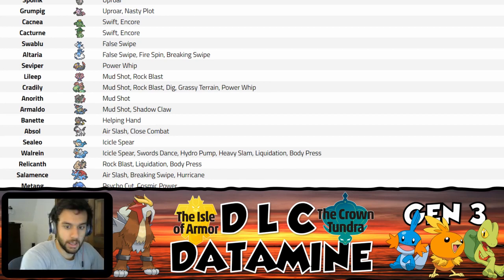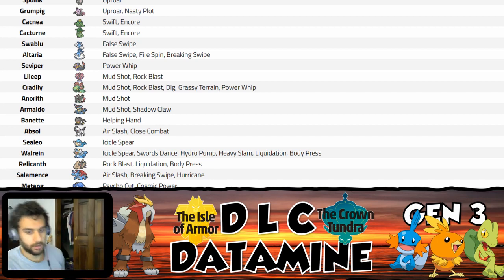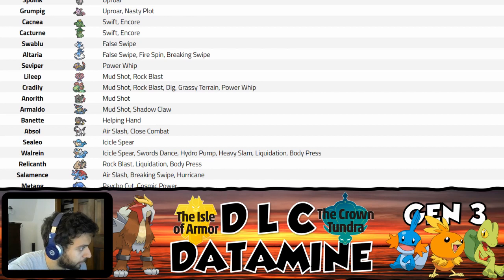Relicanth gets Liquidation and Body Press. It has a 130 Defense stat so Body Press is decent, and it also gets Rock Blast. You're still running Rock Head + Head Smash most of the time. Liquidation is useful as a go-to Water move, especially on slower Pokemon — on a fast Pokemon like Dragon Dance Mega Gyarados you might prefer Waterfall for the flinch chance, but for slower Pokemon Liquidation's defense drop is more valuable.